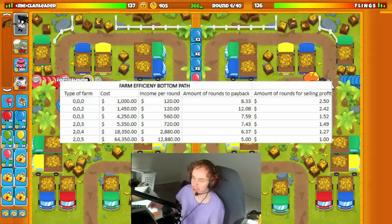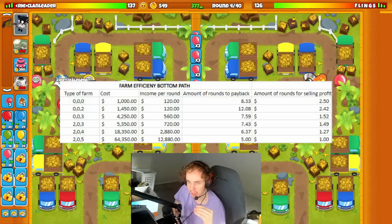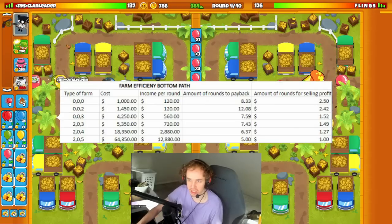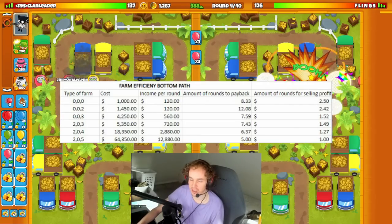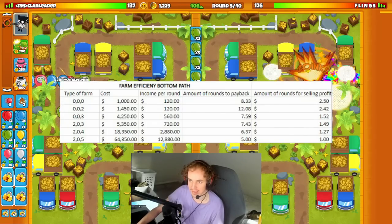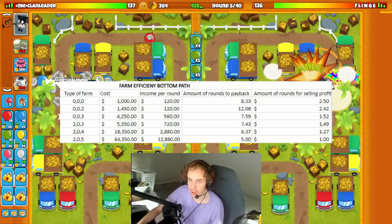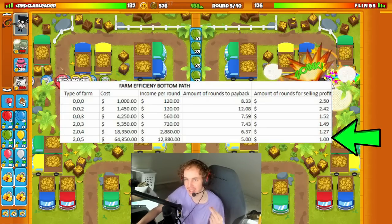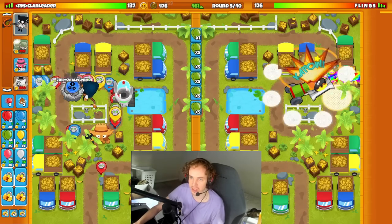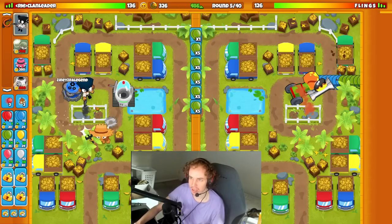Now the bottom path — the markets. Markets make you a little bit less money for the money put into them, but they only take a 20% sell loss instead of a 30% sell loss. A 2-0-3 marketplace takes 1.49 rounds to pay for itself back on sell. A central market is 1.27 rounds. A monkey wall street literally only takes 1 round to pay for itself back — all because of the extra sell value. But if you look at rounds to pay back without selling, these values are actually a lot worse — the value in the bottom path is the sell value.